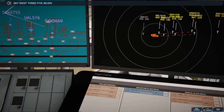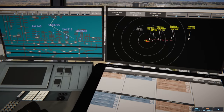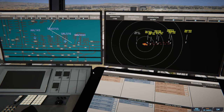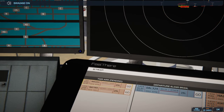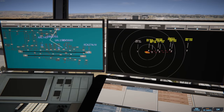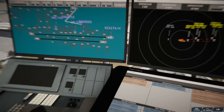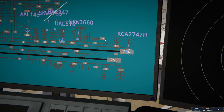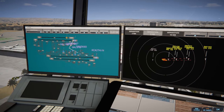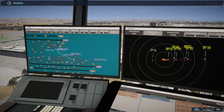SkyWest 3574 runway 24 Right clear to land. We got three clear arrivals — Southwest coming. Southwest 2492 on final 25 Left. Southwest 2492 runway 25 Left clear to land. Air Canada's here. American 143 ready to taxi — American 143 runway 25 Right via Charlie Charlie 1 Bravo. Korean Cargo 274 Heavy runway 25 Right cleared for takeoff, upon reaching altitude 1,000 contact departure.